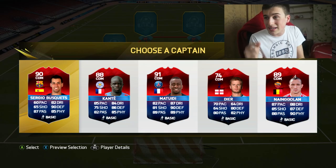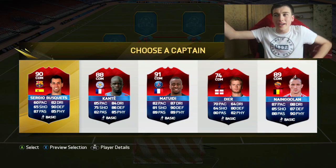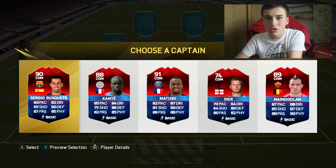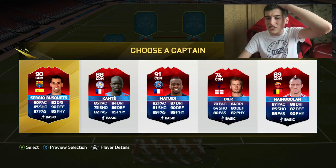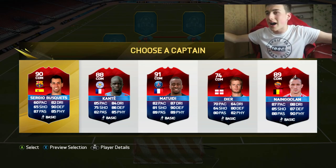For the centre defensive mid position, we have Busquets at 90 rated, Kante, Matuidi, Eric Dier, and N'Golo — that N'Golo card has every stat over 85, which looks ridiculous. Busquets is also obviously good. I changed my mind a few times between N'Golo and Matuidi, but we're going with Matuidi as our CDM.